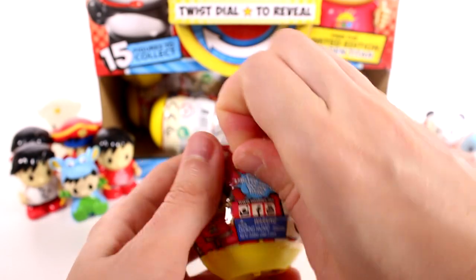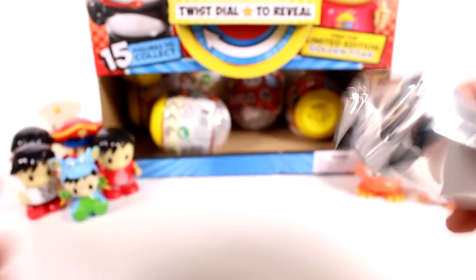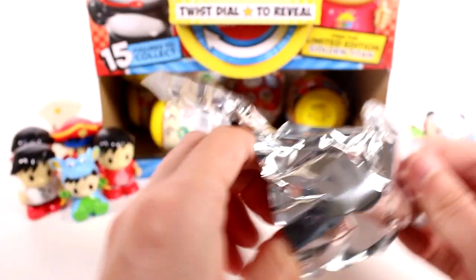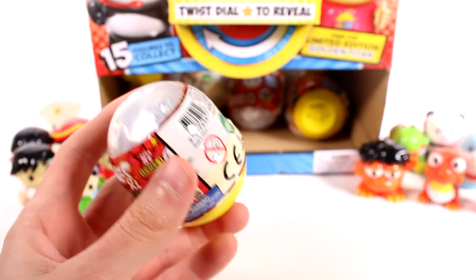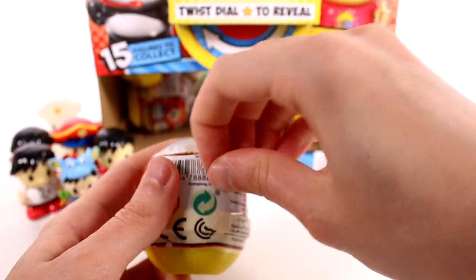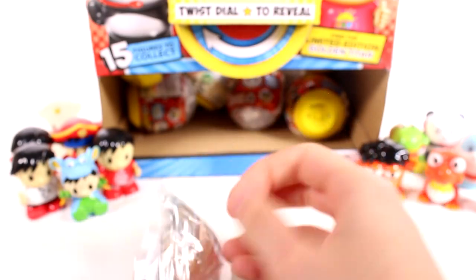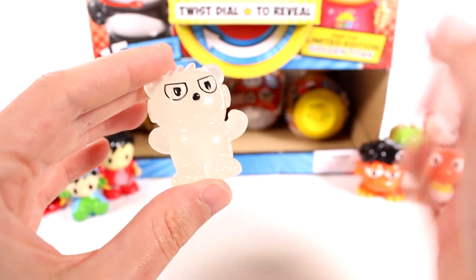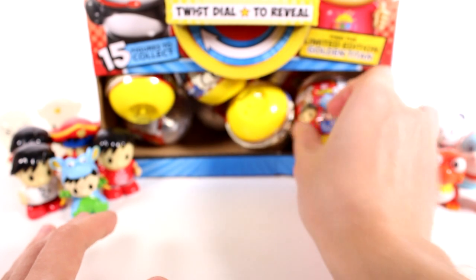This next one seems smallish as well — yeah, we have a duplicate Dragon Costume Ryan. This one's kind of shaped weird — oh it's the shark, that's why! I'll put it in the duplicate section. We're still looking for those three missing ones. And we got the Glow in the Dark Combo Panda that we needed! So now we just need two: the limited edition, which I don't know if we'll find, and then Peck. This one is rare, and I'll show you guys it glowing in the dark at the end.